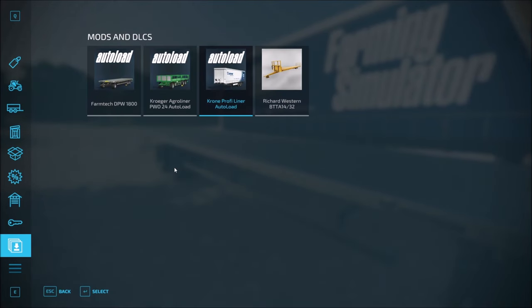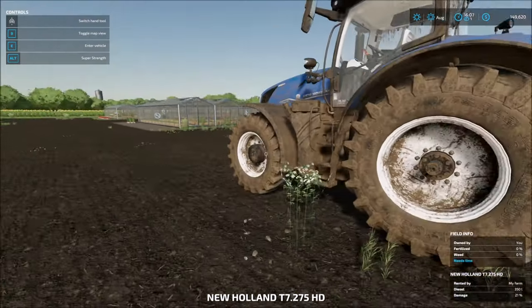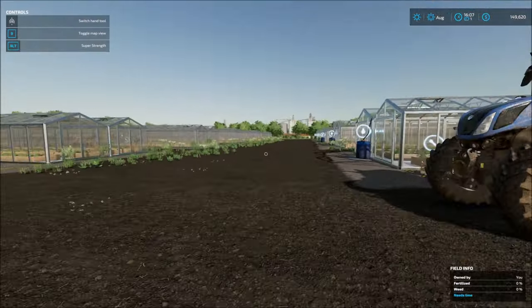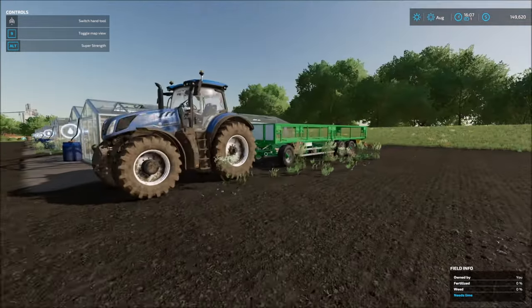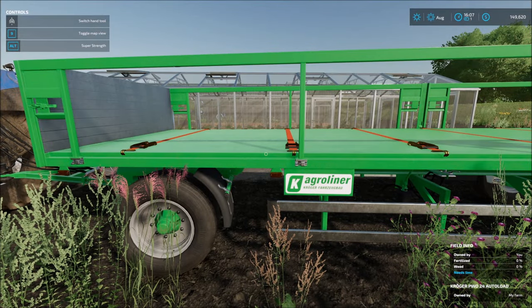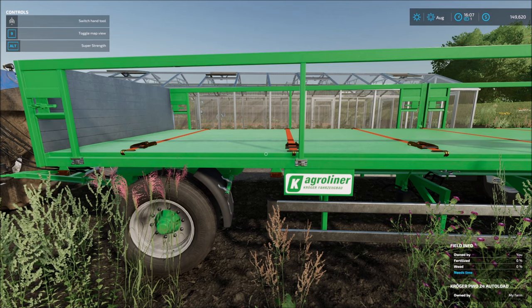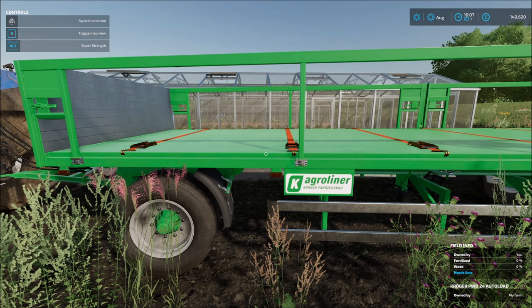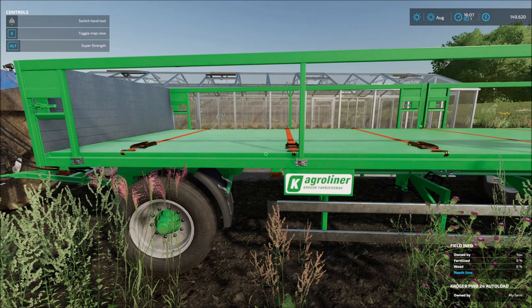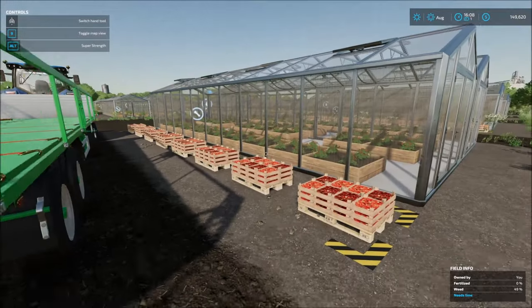We're going to hit the tab key and hop over to the field where I have 15 greenhouses, and we're going to take a look at these pallets in action. Each of the three trailers works in very much the same way. If you're familiar with auto-load trailers in previous games — FS19 and before — you might be used to simply driving by an area where there are several pallets and the trailer automatically picks them up and stacks them for you.